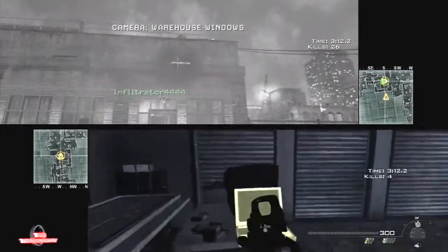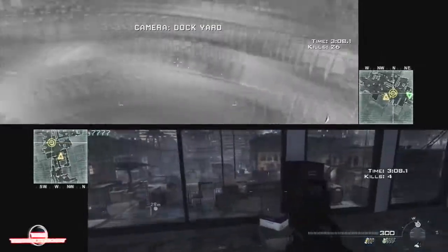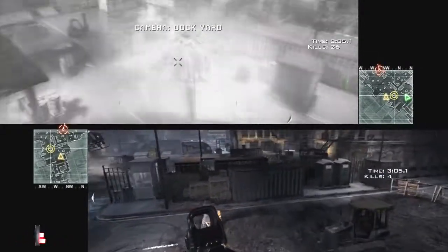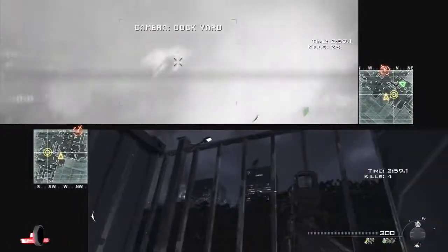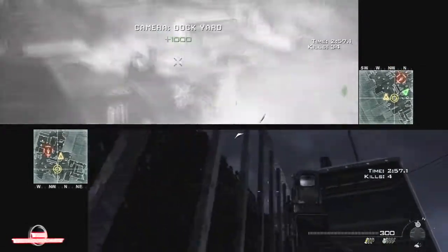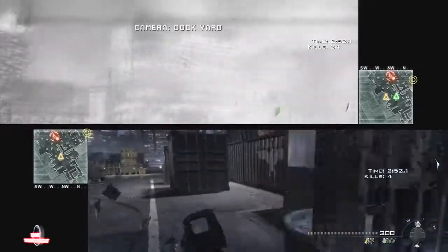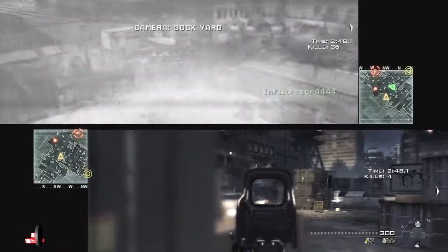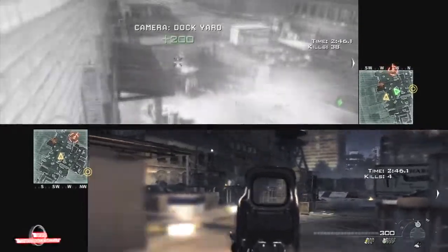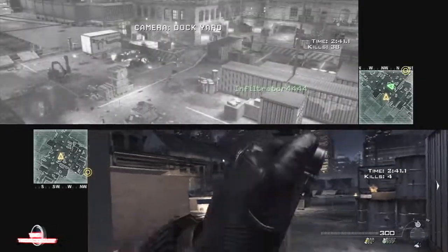Once you kill those two guys, go ahead and access the other computer so your friend can see more of the map. Then slide down here into the courtyard area. There's going to be either one or two helicopters coming at you, and your teammate needs to kill those helicopters before you do anything, because they will tear you up. That's the most important priority — kill the helicopters. The ground enemies in this courtyard aren't too hard to handle yourself.